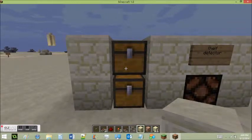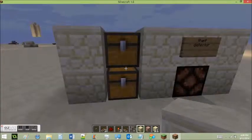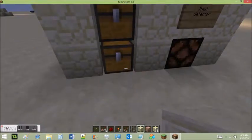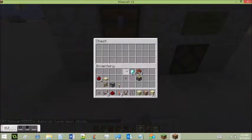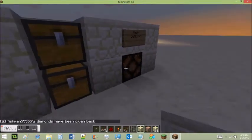Anyway, so this is probably what you guys have been waiting for — the thief detector. Have people been stealing your stuff? This is going to take them off your back. You've got two chests at the top. Trust me, a robber does not want to get the chest with horrible stuff in it, like just one cobblestone. They've only got so much inventory, they're not going to take that. However, we've got 64 diamonds. Look — my diamonds have been stolen, as you can see down in the chat menu. If I put them back, it says my diamonds have been given back.